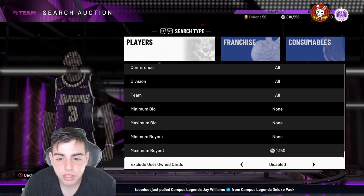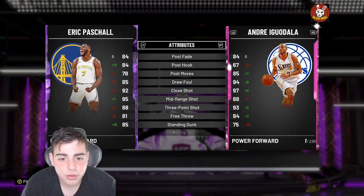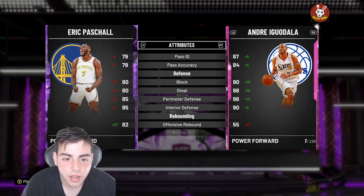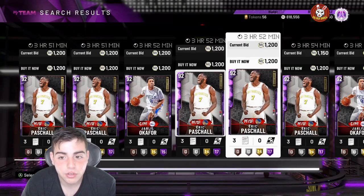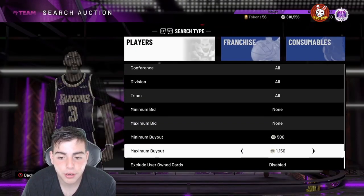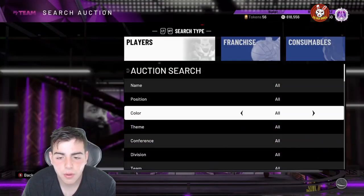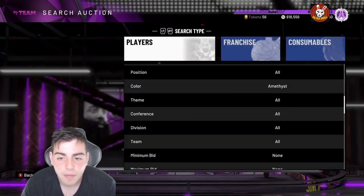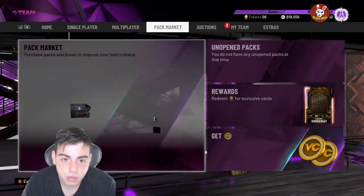Eric Paschal for around a thousand MT — he is a 95/92 power forward and small forward with amazing stats, 85 speed. This card is an ideal budget baller at 1K. I honestly think he also passes the hype beast check. I would recommend investing in this card, and I honestly don't think his price can go under a thousand. His quick sell is a thousand, so if you get him for around 1000 MT and he doesn't rise, you're only gonna lose about 50 MT at worst.